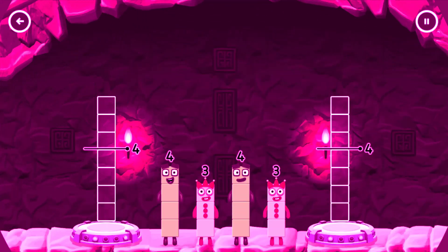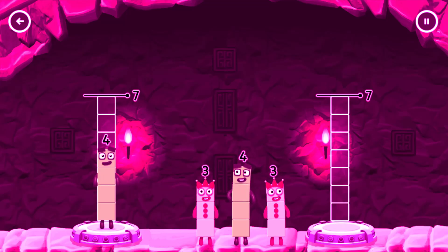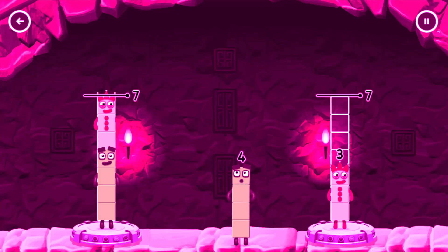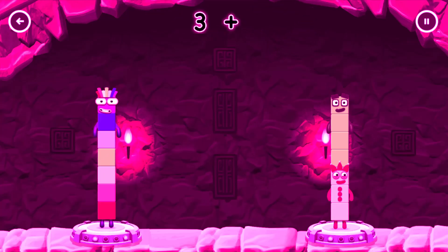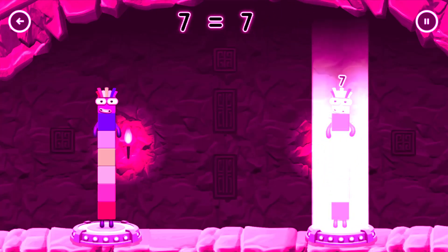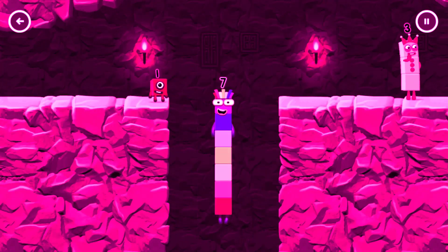Share the number blocks evenly to make two groups of seven. Four, four, three — you've solved it! Four plus three equals seven. Three plus four equals seven. Seven equals seven. I am seven. Excellent!